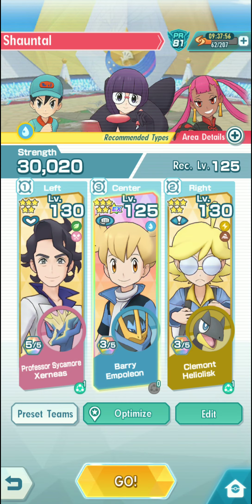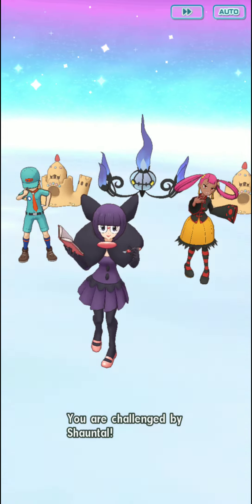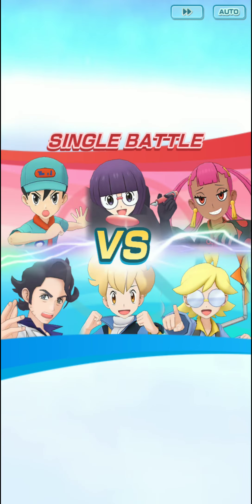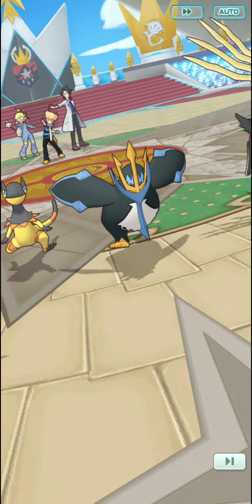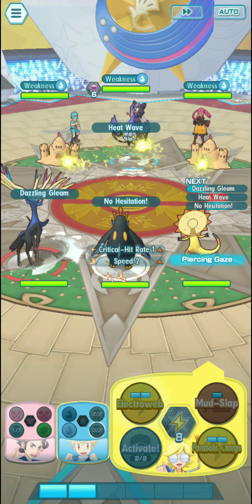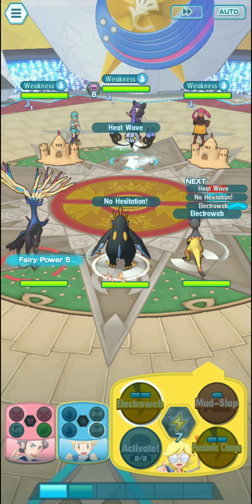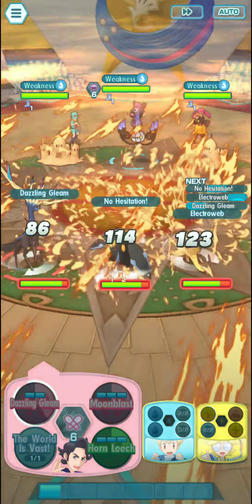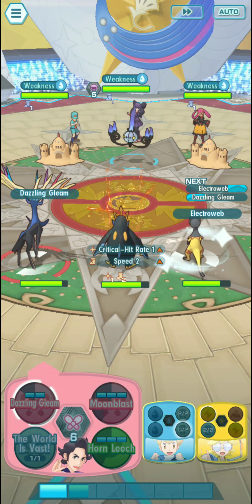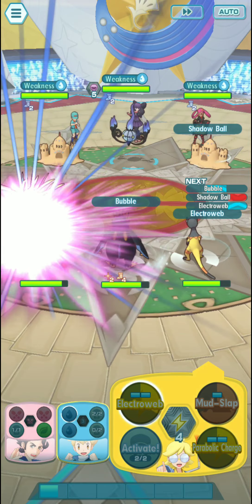Let's begin with these three. Here we go. My first sync move is going to be with Sycamore just to increase my speed stats and my special defense, since the opponent is very much a special attacker. I'm going to increase my critical hit rate immediately by using No Hesitation. Electro Web lowers the opponent's speed stats. No Hesitation again, speed stats down — that's what we need for Barry. The opponent can also burn us; I'm going to use The World Is Vast later on for that. Since we already used our two trainer moves — No Hesitation — I'm just going to focus on bubbling.